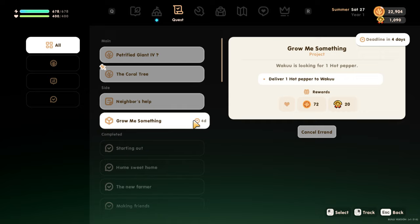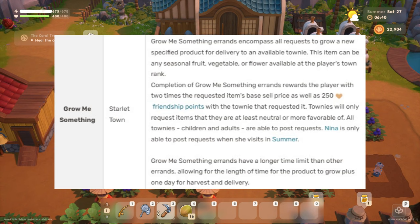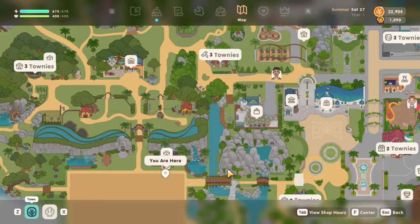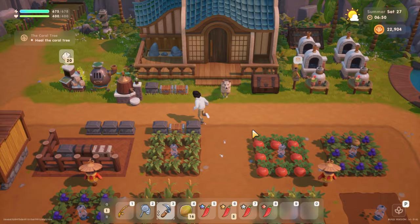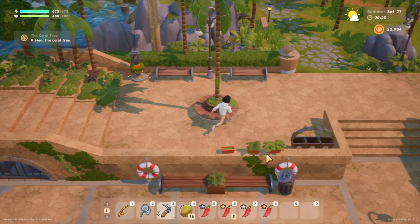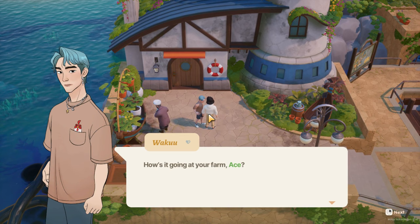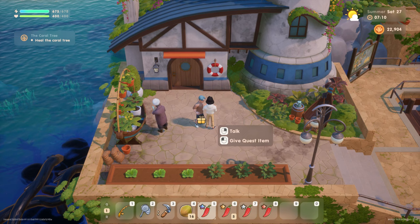Secondly, there are Grow Me Something Errands, which encompass all requests to grow a new specified product for delivery to a townie. This item can be any seasonal fruit, vegetable, or flower available at the player's town rank. Completion rewards the player with two times the requested item's base sell price as well as 250 friendship points. These errands have a longer time limit, allowing for the length of time for the product to grow plus one day for harvest and delivery.